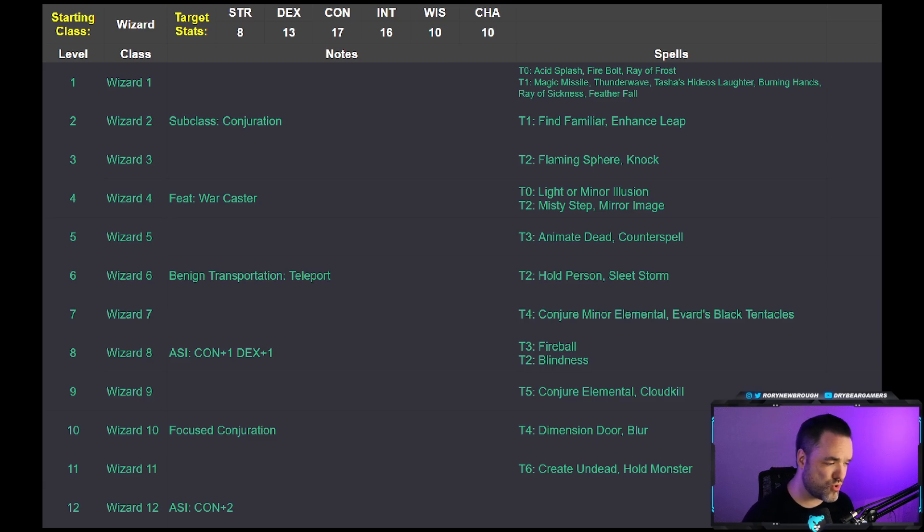For this build you can go Wizard 11 and then maybe Sorcerer 1, Warlock 1, or Cleric 1 — all great choices — but personally I think just getting the extra feat is fine. The reason you want to go to Wizard 11, which is different from most classes in D&D and Baldur's Gate 3, is that at level 11 you get your tier 6 spell slots, and that's when you get your highest level of elementals. You want to go at least Wizard 11 to get that.